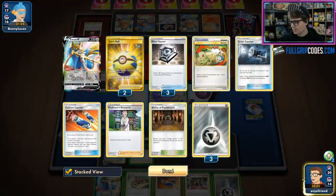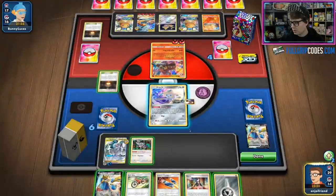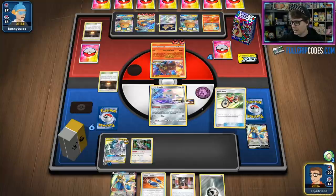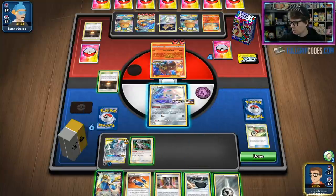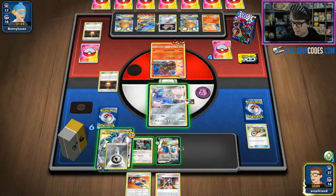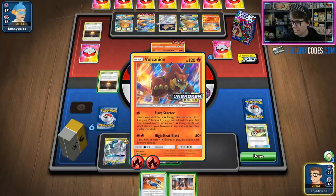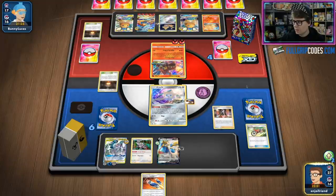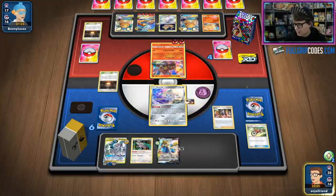We definitely need a Double Custom Catcher play. Let's go with the Acro Bike first and see if we can find it. There is a Metal Saucer — a little too late on that, but we do have it. We've got the Metal Energy. I don't even need to Gust because I'll just save it for the game-winning knockout. We'll knock out the active and should be square so long as this Zacian does not get KO'd next turn. We're going to Marnie to try and disrupt their hand a little bit.